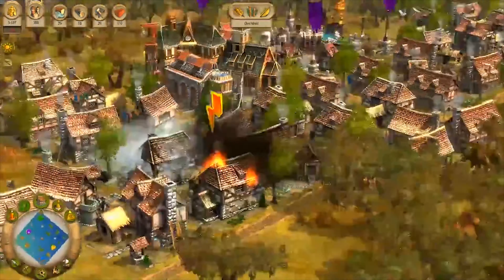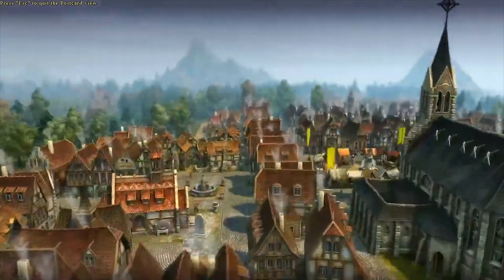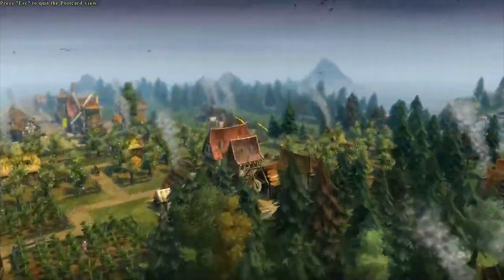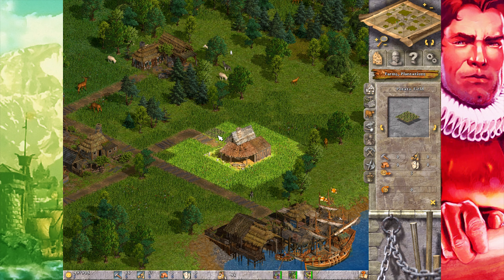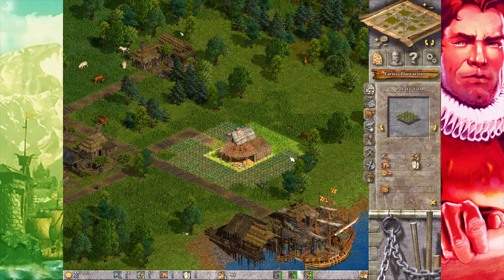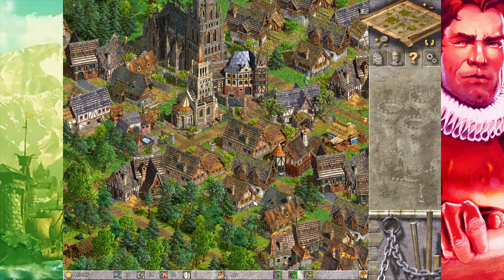If you look back at my Anno 1701 and Anno 1404 videos, you'll notice how these ones feature pretty solid and time-appropriate 3D graphics. Anno 1503 was made three years before Anno 1701 in 2003 and as such it still features some top-notch pixel art. This stuff is beautiful to look at — it makes me think I'm playing a Knights and Merchants sequel we never got.